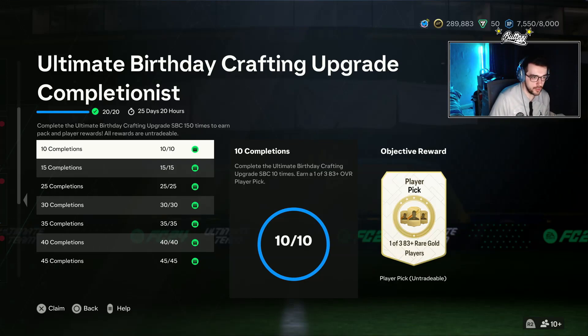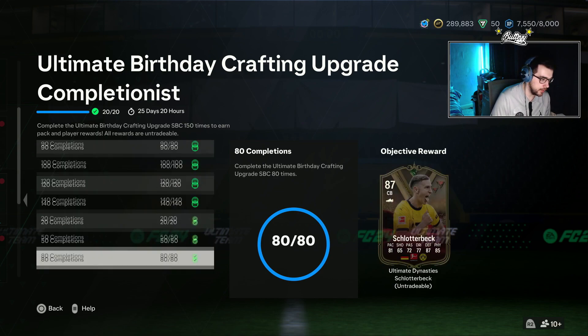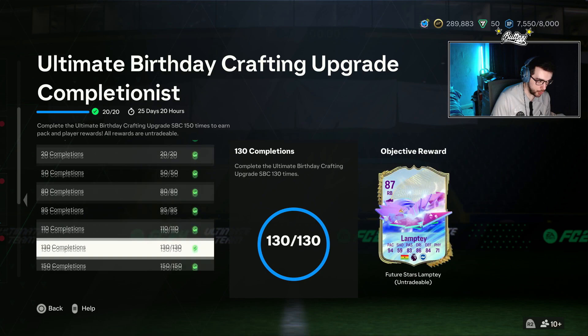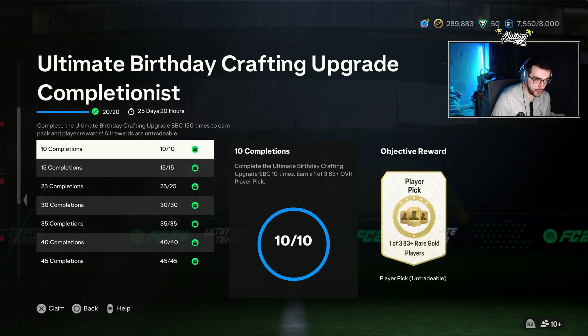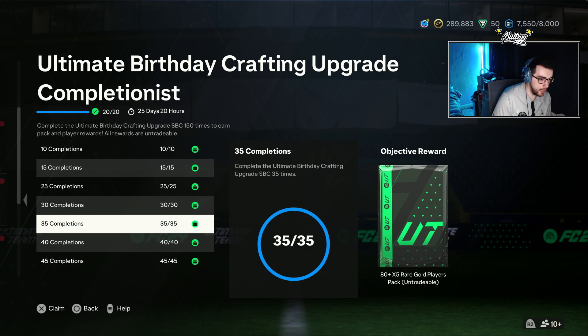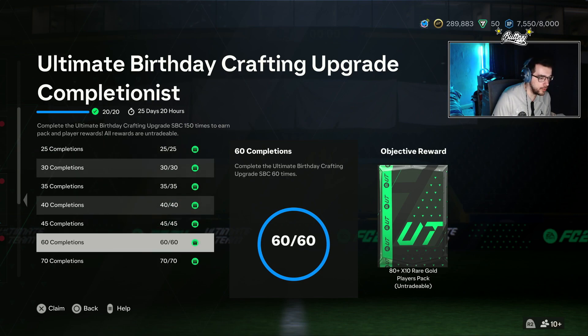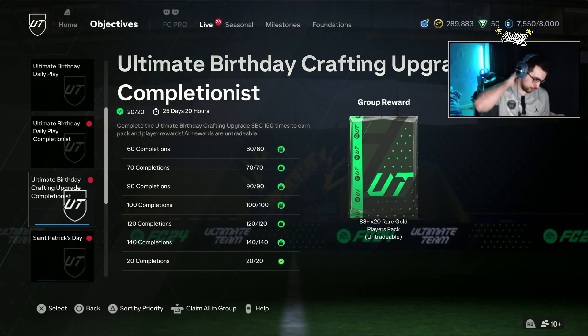Birthday crafting upgrade completionist — for 150 completions we've claimed all of the players: Turam, Kautz, Schlatterbeck, Gula, Gomez, Lamptey, and David Alaba. For the packs we have to claim, we've got two player picks: one of three 83-plus, an 83 by two, another 83 by two, another 83-plus player pick, an 80 by five, an 83 by three, an 84 by two, an 80 by ten, an 83 by five, an 85 by two, another 85 by two, an 84 by five, an 82 by twenty, with the group reward being an 83 by twenty. We are going to claim all in group.